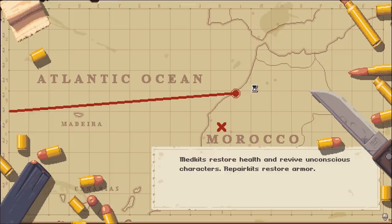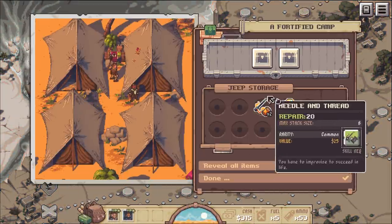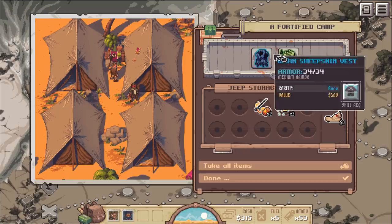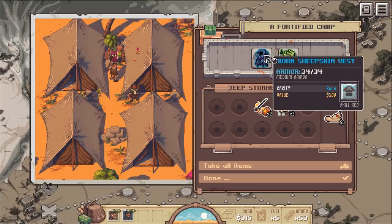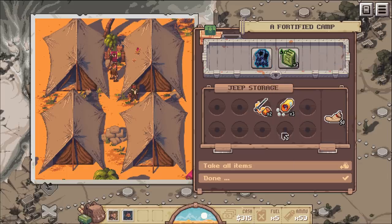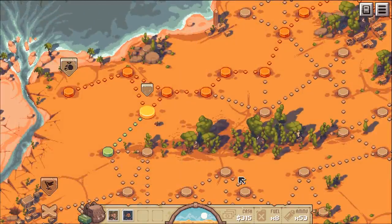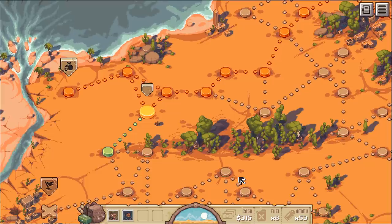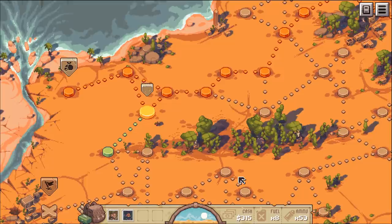How are we going to heal our guys? We'll heal in the next video. We find a worn sheepskin vest and some car fuel - beautiful, take it all. All right guys, I'm going to call this one here. If you want to see more of this game, make sure to uncage that like button. If you're new here please subscribe for more daily videos - I'll see you next time, take it easy!